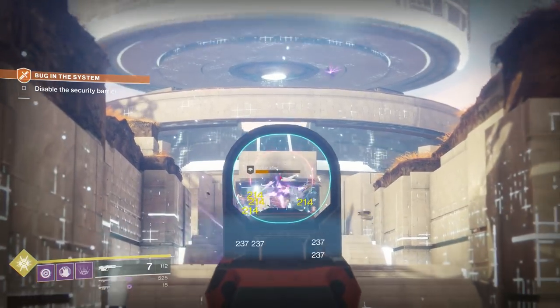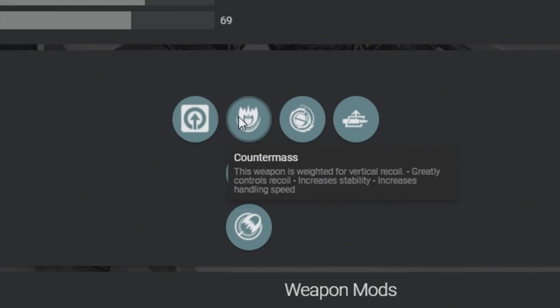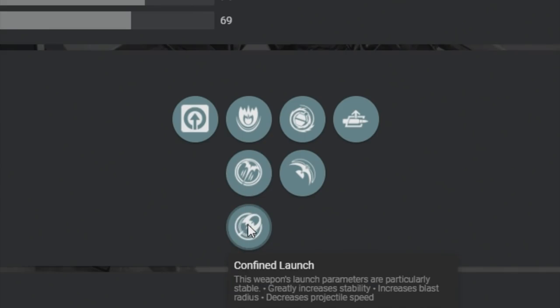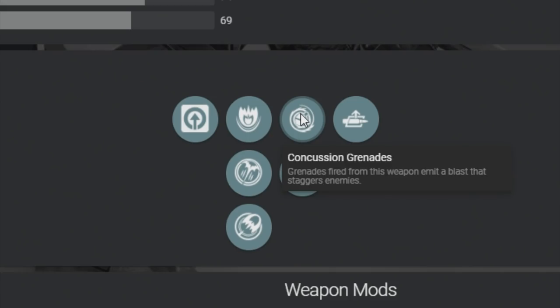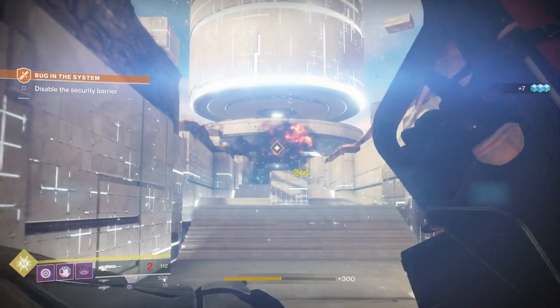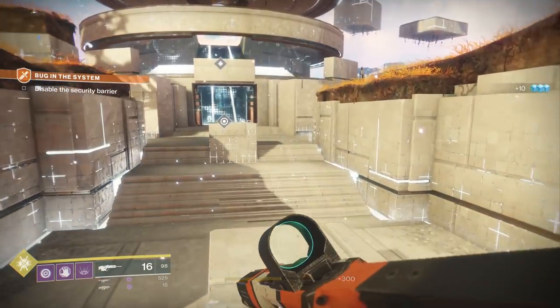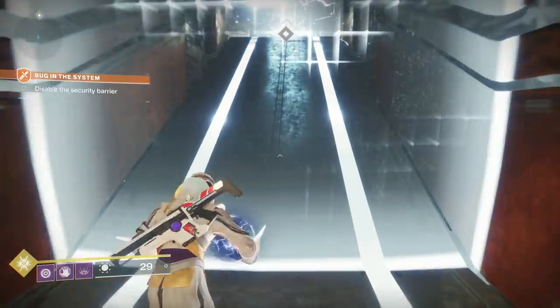What about its perks? Intrinsically it has Lightweight Frame. We then have three different ballistic choices. After that, we have Blinding Grenades — grenade detonation has a brief blinding effect, but greatly decreases blast radius — then Concussion Grenade, which staggers enemies, and lastly Auto-Loading Holster. None of these perks really stand out, especially not Auto-Loading Holster. In fact, the Flash and Thunder also has Concussion Grenades and Blinding Grenades, but also has Field Prep, which increases ammo reserves. So it's just really not looking good for the Maul.